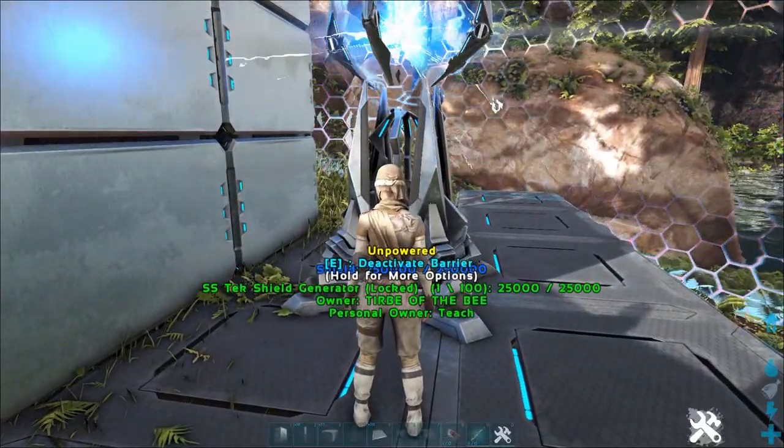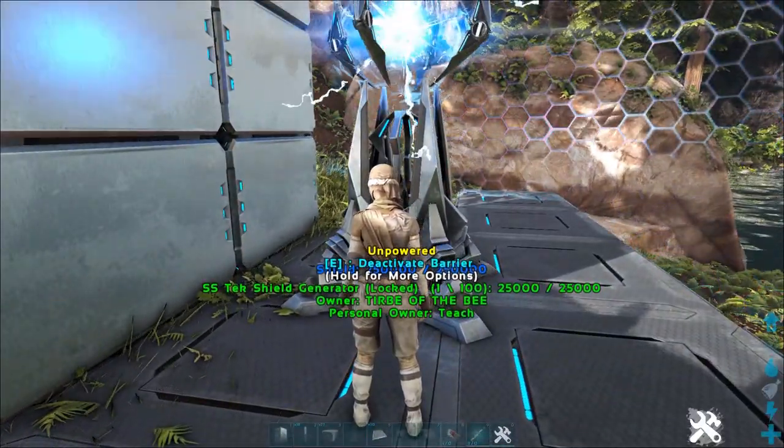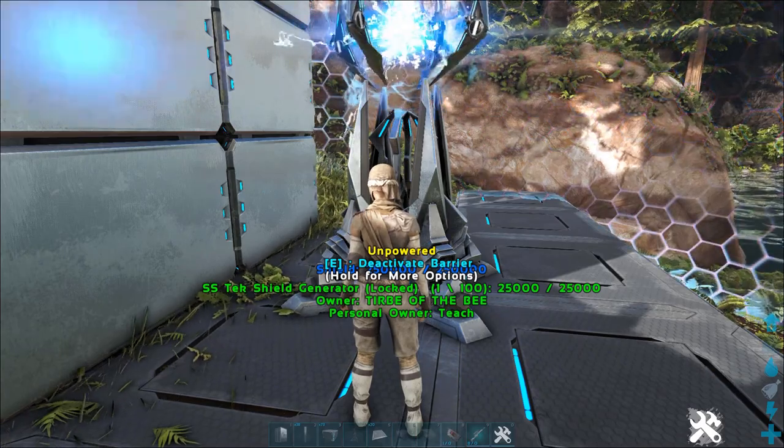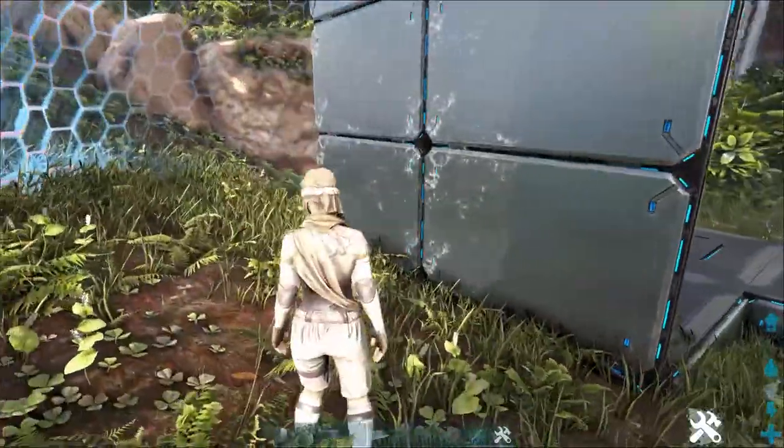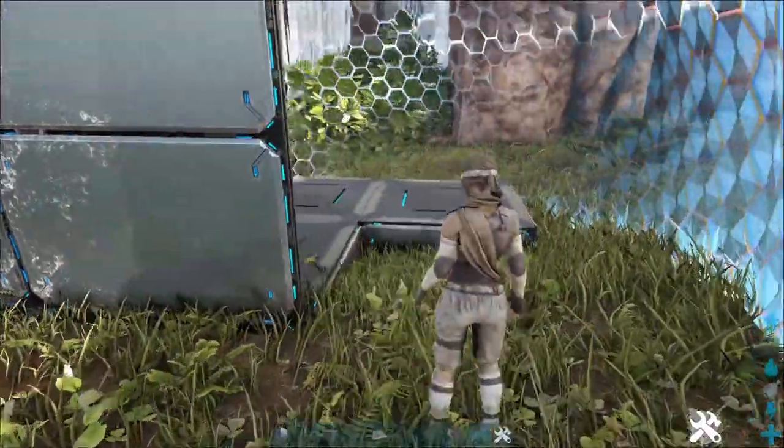So all you need is a shield generator. I have an SS one, but Ross Clark has done it with a normal tech shield generator. And we've also got some walls, foundations, and a little bit of lag. Apparently, welcome to Ragnarok.